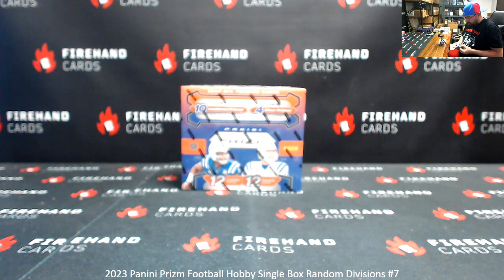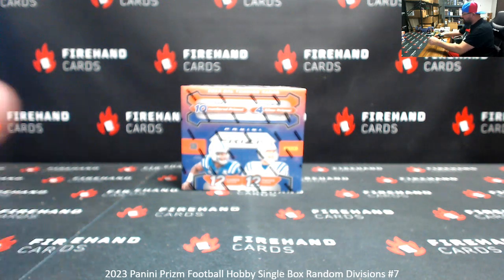The box will contain 10 numbered Prisms, 2 autographs, 4 additional silver Prisms, one of which will be a rookie. All cards ship for your respective divisions and teams, however you like to think of it.